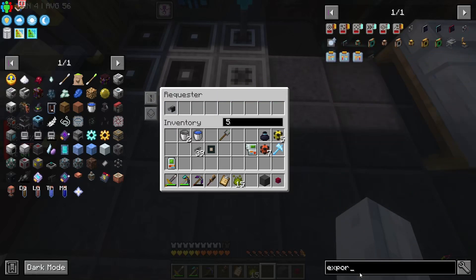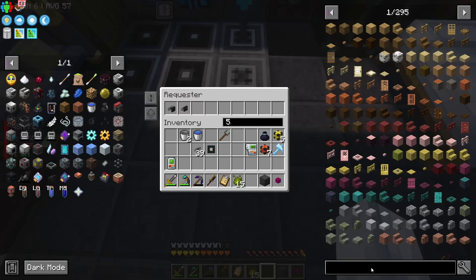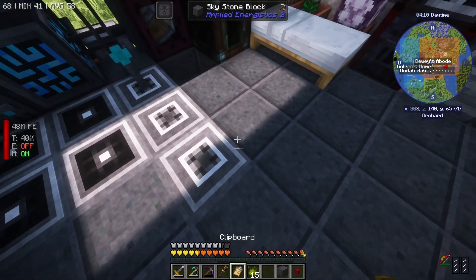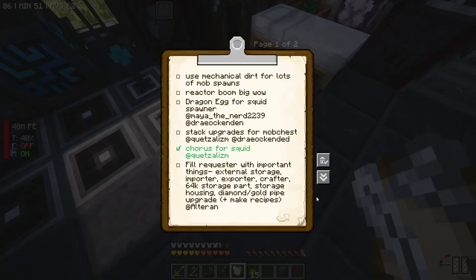An importer, an exporter - I'll do the ones that I can think of and then we'll check out that list that Alterant made, because I'm sure there's some other stuff you guys have had the pain of watching me make over and over again instead of just crafting them. Importer, exporter, external storage, crafter, a storage part. Honestly, a storage part is good to have one spare just so if the storage is full I can quickly fix it. And the storage housing. And the pipe upgrades. As well as stack upgrades for our chests.